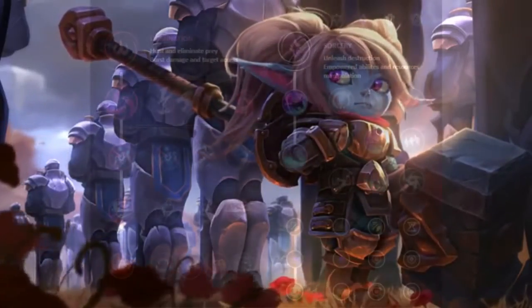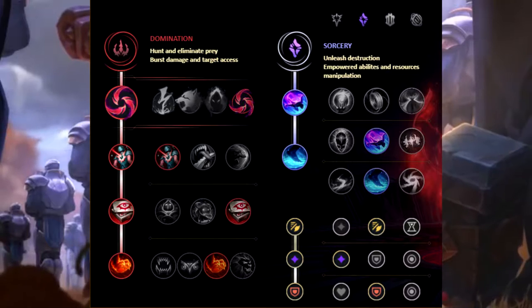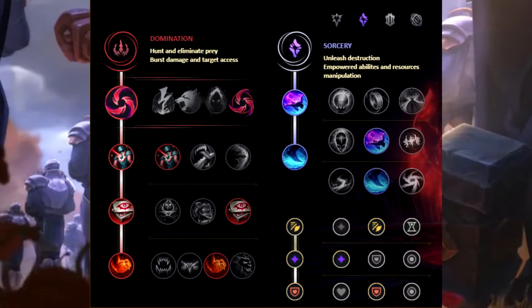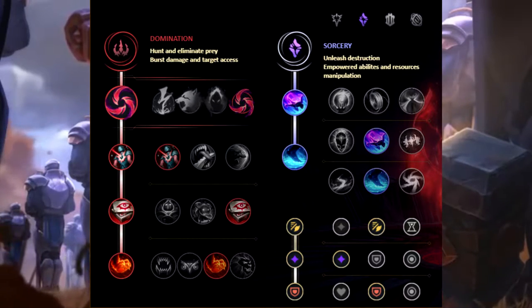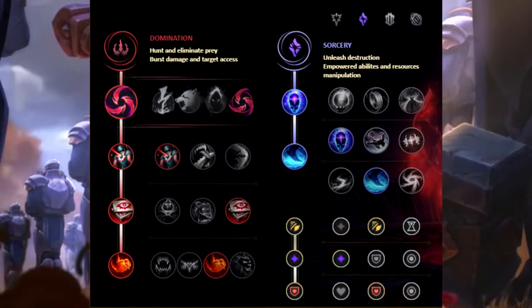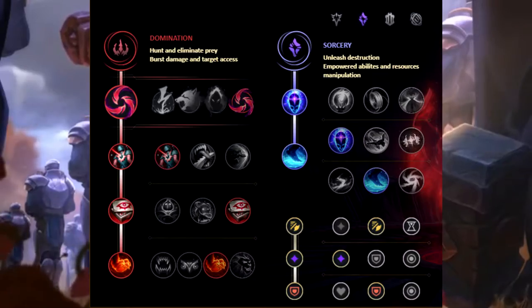First up we have Hail of Blades Poppy, which is an interesting take. The primary tree is Domination with Hail of Blades, Cheap Shot, Eyeball Collection, and Relentless Hunter. The secondary tree is Sorcery with Celerity and Waterwalking, or Transcendence and Waterwalking. The tertiary runes are Attack Speed, Adaptive Force, and Armor.